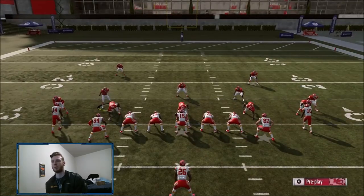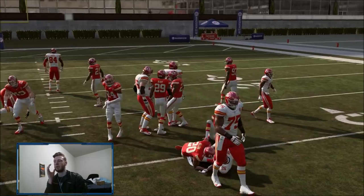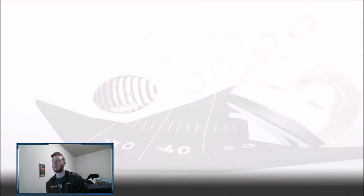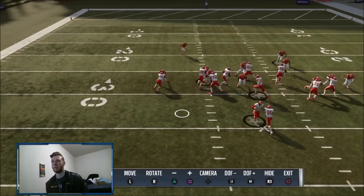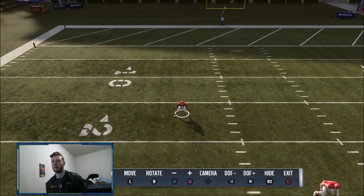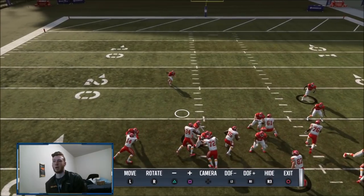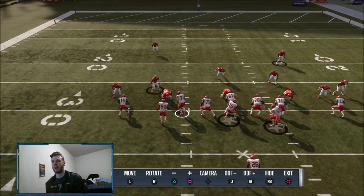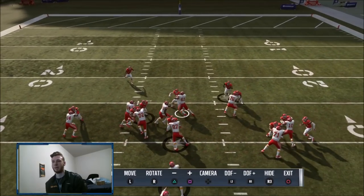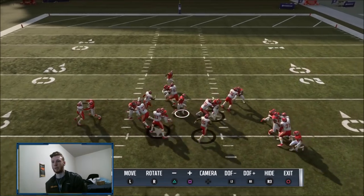I'm going to run it a bunch of times and show you guys you can do this pretty consistently. You want to stand right behind your end. As you can see, if he doesn't cut it to the left it's going to be blown up. The only thing they can possibly do is cut it to the left outside - that's the only out. This safety, since you don't move him forward, is going to play contain - if he runs right he moves right, if he runs left he plays out there.